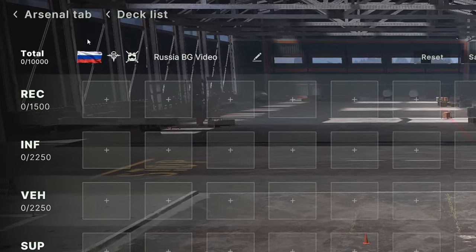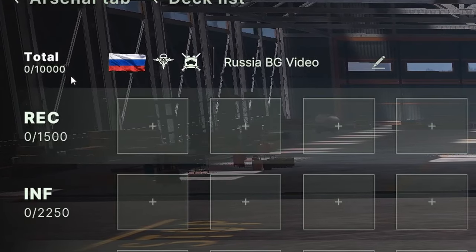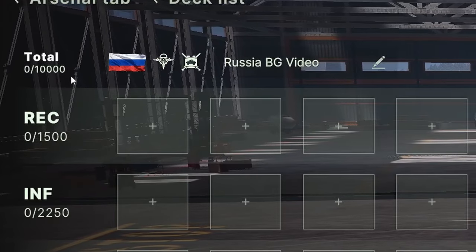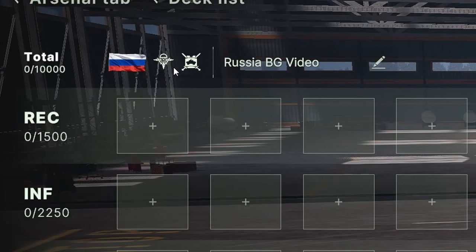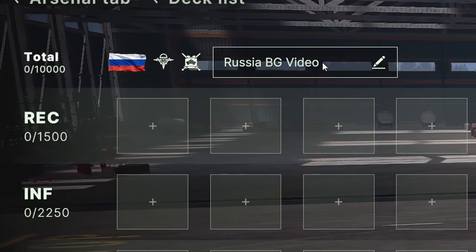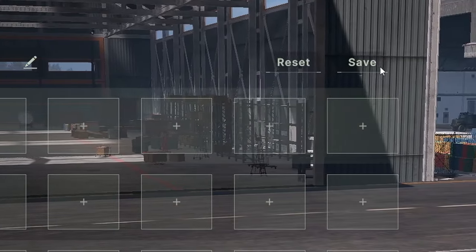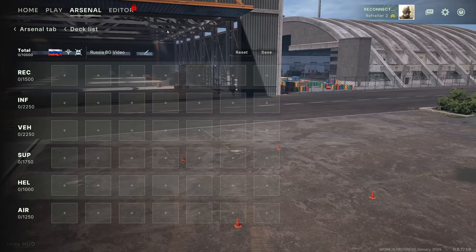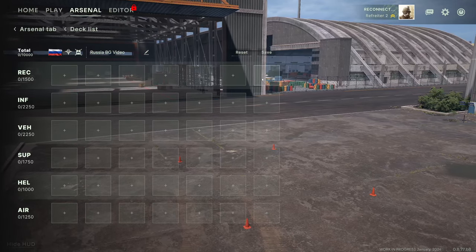Let's have a quick look at this screen. Up here in the top left corner, you have total 0 of 10,000. 10,000 is the maximum amount of points you can have to spend in your deck. Then we have the Russian flank, signifying this is a Russian deck, and then the two specializations. There's also a reset button and a save button - remember the save button. Hit it every so often, because if you accidentally hit the arsenal tab or deck list, it wipes out everything you've done.